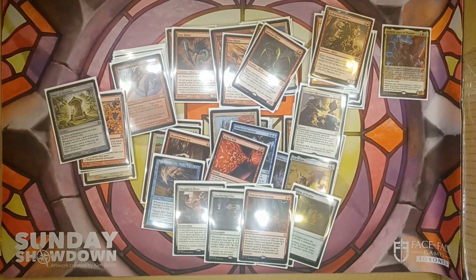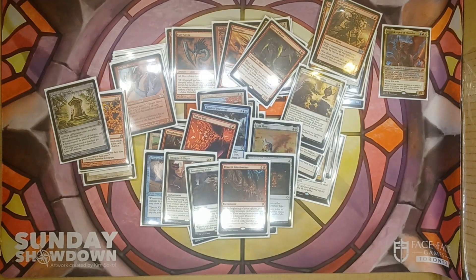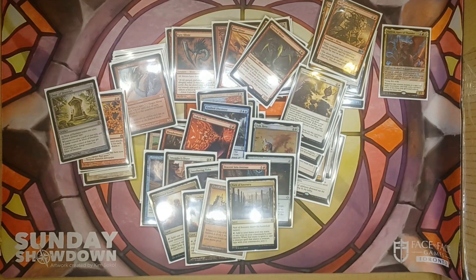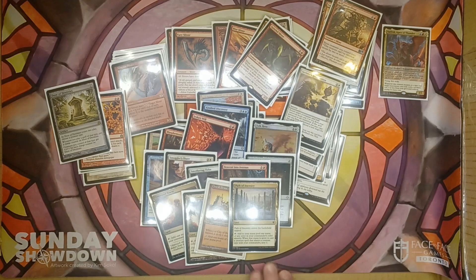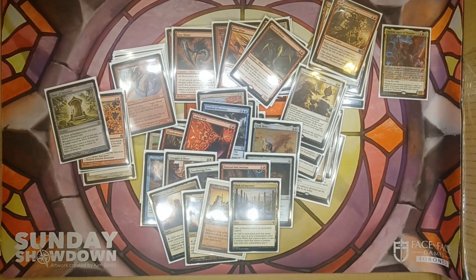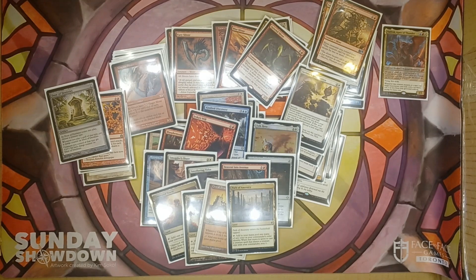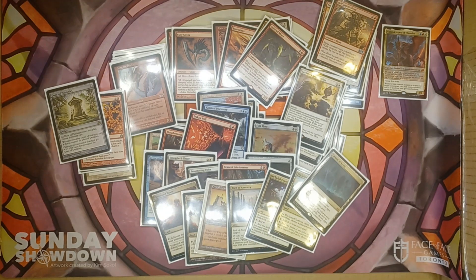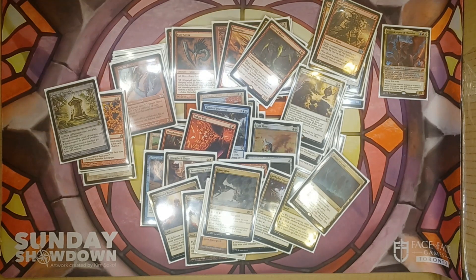We've got a few lands to discuss since this is a 3-color deck and we want to get our mana right. Command Tower, Mana Confluence, City of Brass, and Path of Ancestry all add mana of any color. Path of Ancestry also lets us scry 1 every time we cast a Sliver if Vadrok is already mutated underneath one. Secluded Courtyard and Unclaimed Territory do Slivers. Cavern of Souls does Slivers and also says they can't be countered. And Sliver Hive taps for mana of any color to cast Slivers and can be used to make 1/1 Sliver tokens as well.